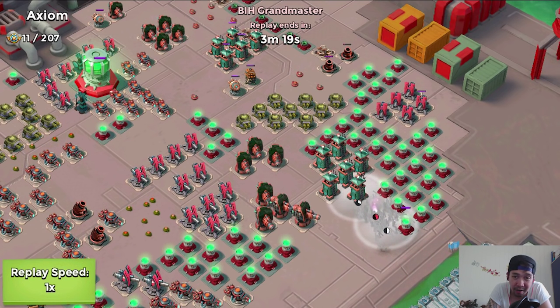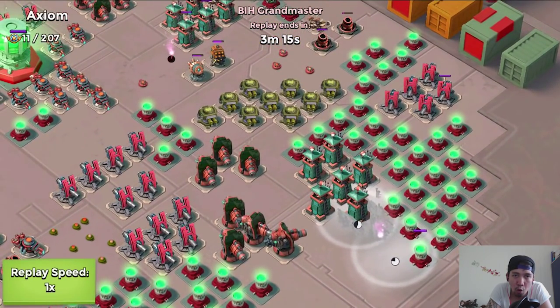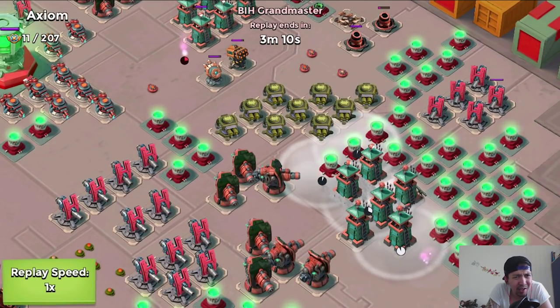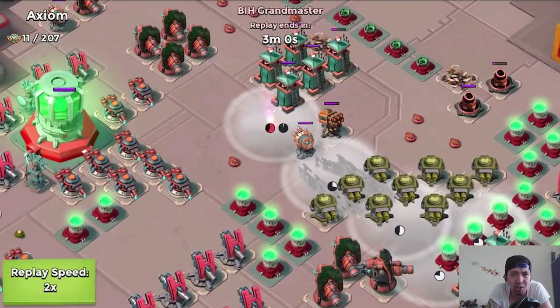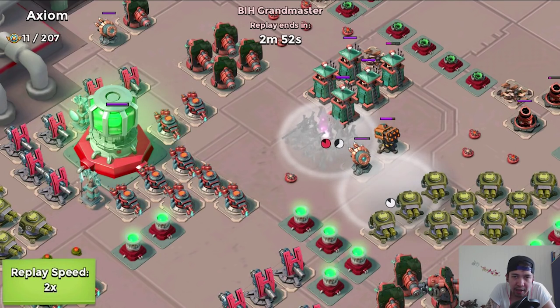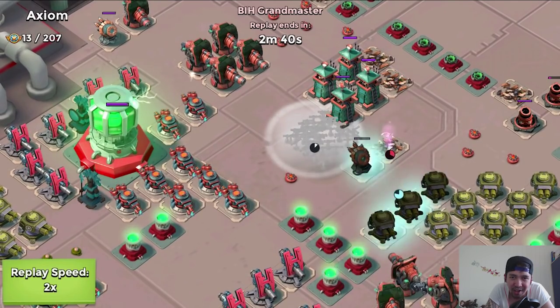He's gathering up his Zookas and relocating them very carefully, moving over close to the shock launcher and rocket launcher. At first I was thinking, okay, how are you actually going to pull this off? There's a shock launcher on the north side. Let's see what happens — he covered up his Zookas and he's flaring over to the rocket launcher, shocking the machine gun, the shock launcher, and rocket launcher.